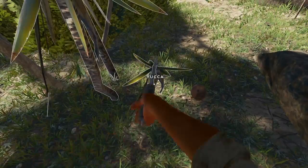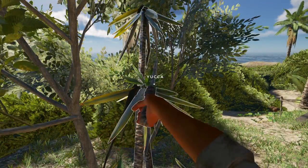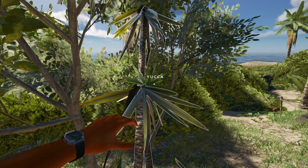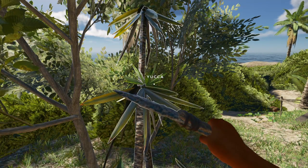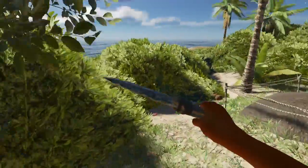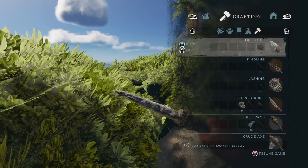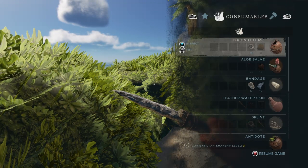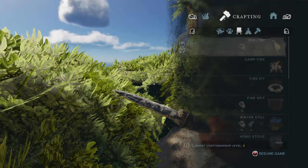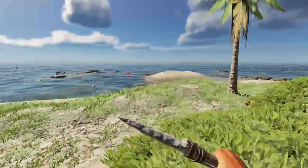I do see a yucca, but I think I did this one already. I can't tell when they've been depleted or not, because they still have these good-looking leaves on them — I guess that one is depleted. We are looking for another lashing, two rocks, and six sticks. The six sticks is fairly easy.